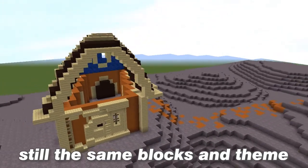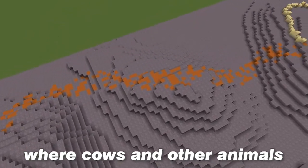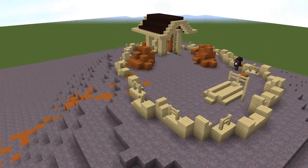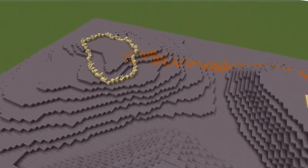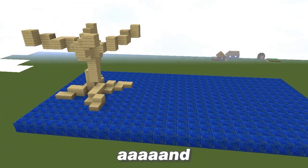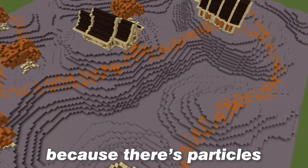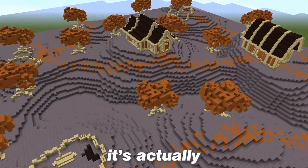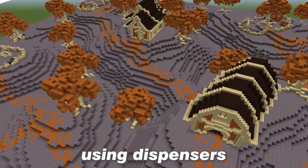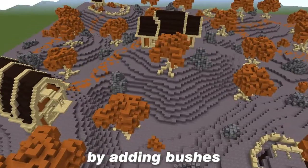Nothing really special, still the same blocks and same theme. So now I do other roads that lead to breeding places where cows and other animals used to be. Alright, so now I start working on some trees and I want to do them like autumn trees so I use red sand. That doesn't look too bad because there are particles that look like falling leaves, and it's actually pretty good. So as you can see there's plenty of decoration, and I decided to add more — using dispensers to make rocks. It's not the best way to do it but it works, and then I finished by adding bushes.